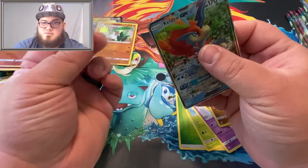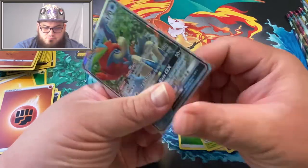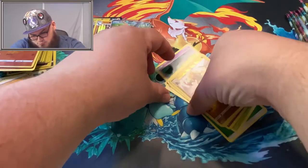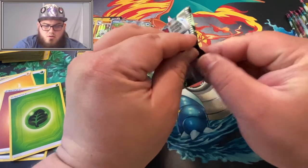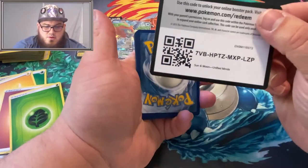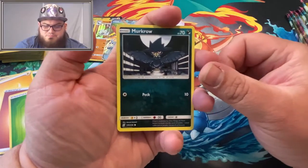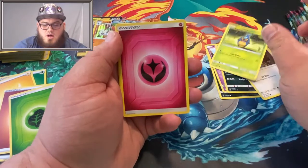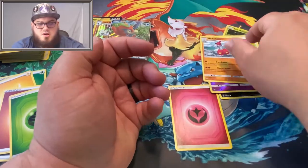I may start including the values of the cards in the videos — I guess you'll see on the screen if I do. Another Unified Minds pack: we got a Murkrow, Exeggcute, Alolan Grimer, Hoothoot, Karrablast, Fairy Energy, Recycle Energy, Breloom, Komala. Reverse Cosmog, and a Medicham V.